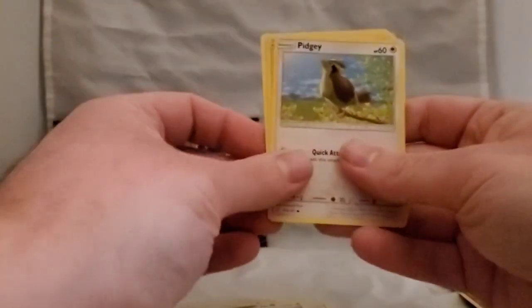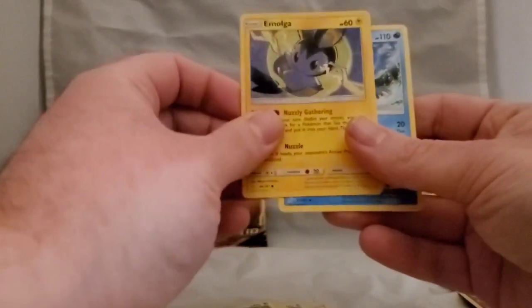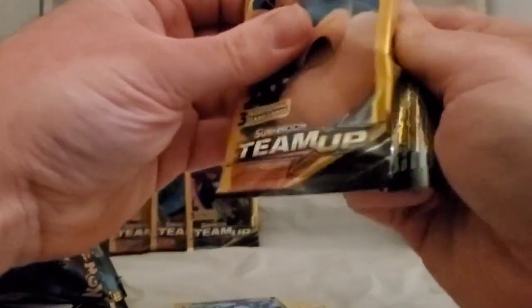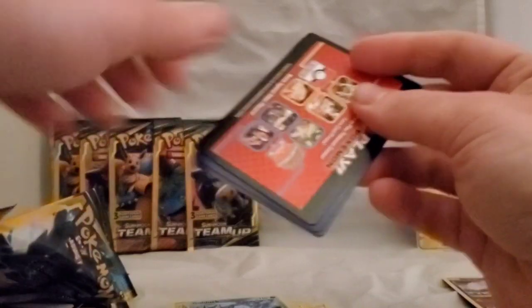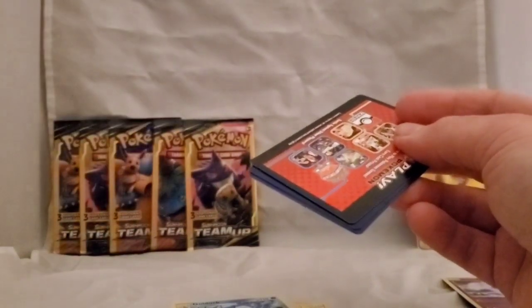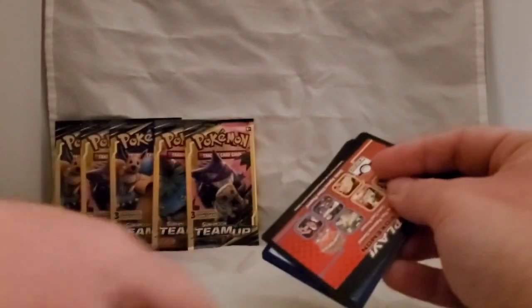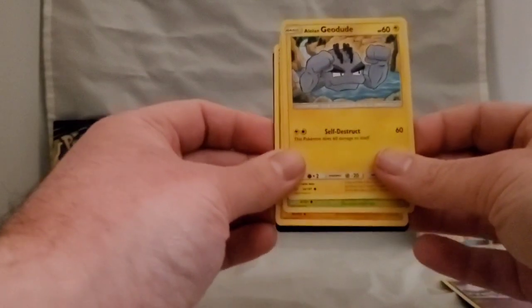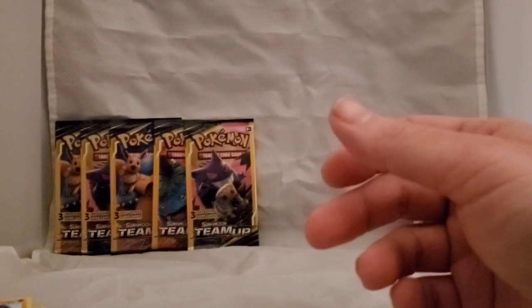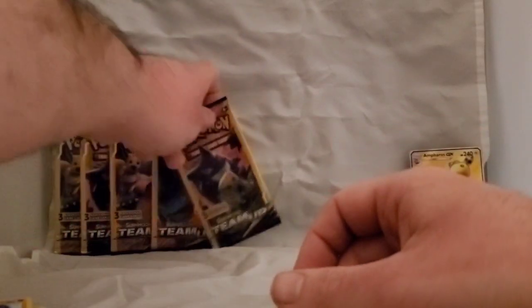Pulled a Pidgey — remember Pidgey used to be really common in Pokemon Go — then Emolga again, first duplicate, and a Golduck which is an uncommon. The only non-holo rare I've pulled so far is the Alolan Golem. Next pack: Alolan Geodude, a Paras, and Pupitar. That pack was kind of a dud — but you're not always going to get a rare or reverse holo.